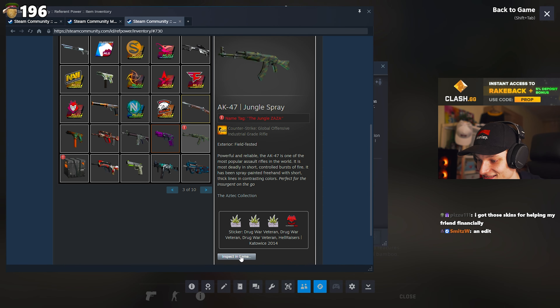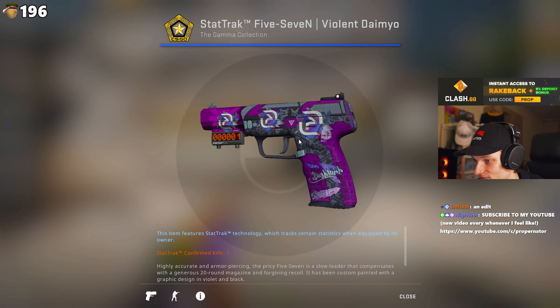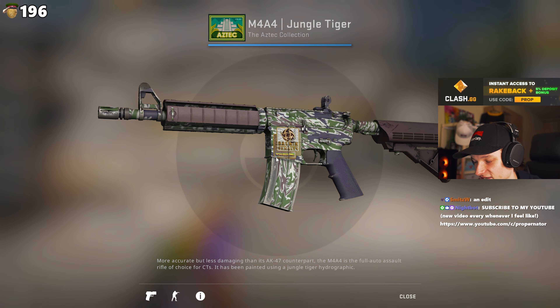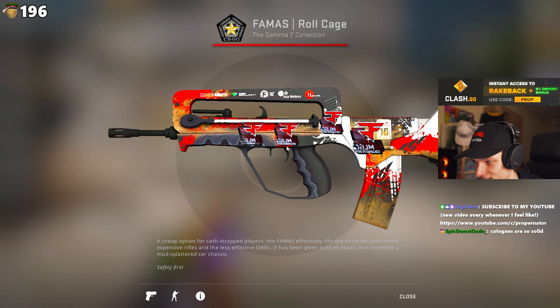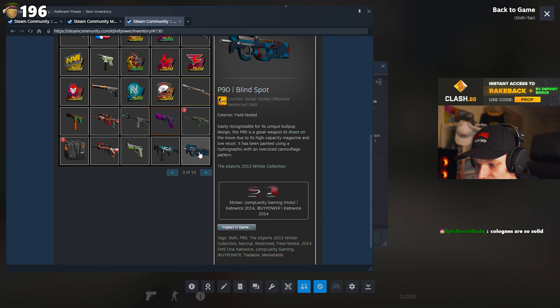Looks like you're collecting one of each. MLG with the jungle Zaza and the Hellraiser - alright, oh this is good. I think I've seen this before - the SK holos with the Violent Daimyo. Haze foils - standing out pretty nice. Final Saber with CLG.